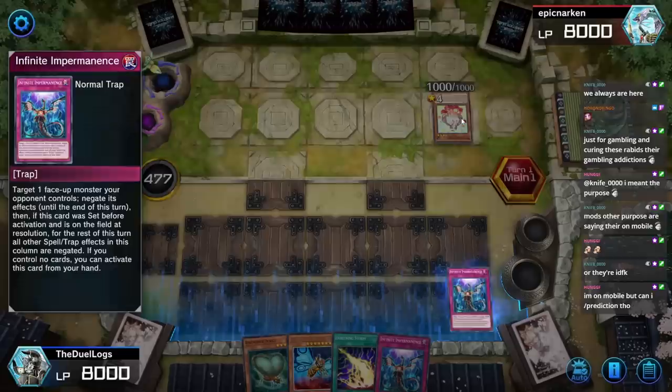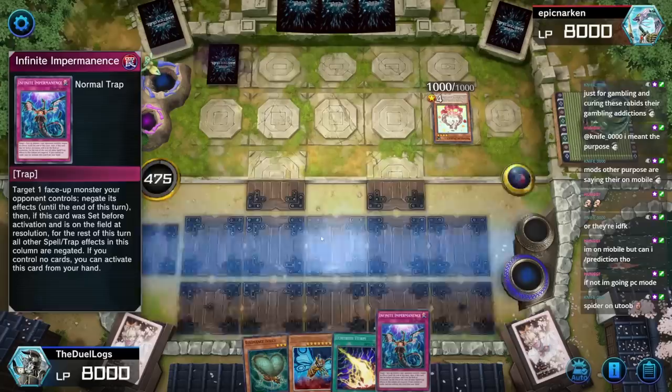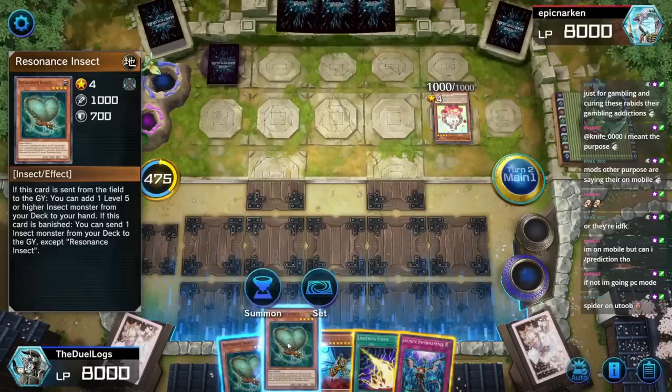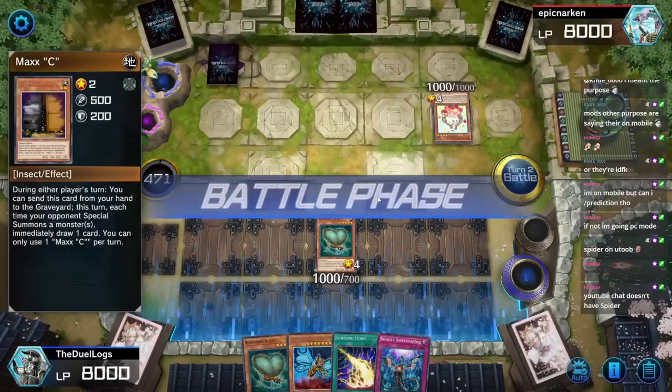Just stop his teacher — unless Infinite Impermanence doesn't carry over to the graveyard. I'm pretty sure it does, right? End phase. Wow, he really didn't do anything. Should I Lightning Storm now? I don't think I need to. Turn one, Imperming the Ala Mode or Hootcake is generally a good idea. They think I'm gonna summon something — that's funny.